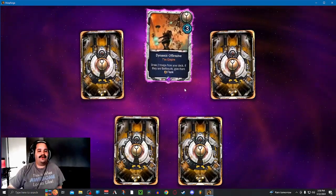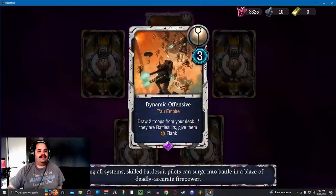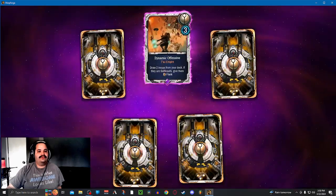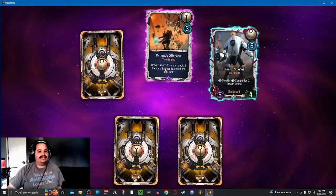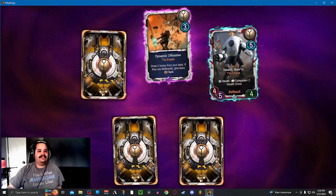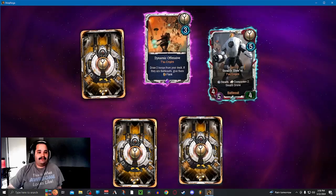Starting right in, second copy of Dynamic Offensive, which works with the battlesuit and gives them flank. Flank being the hard part, you do have chances since it always draws troops to get things to have flank.